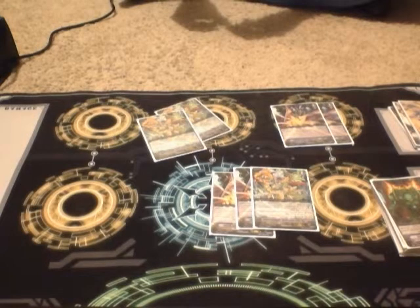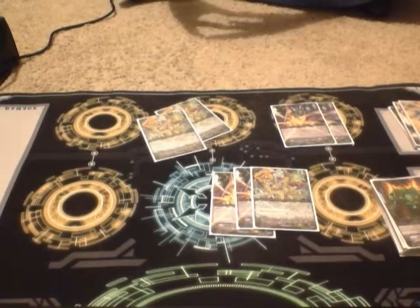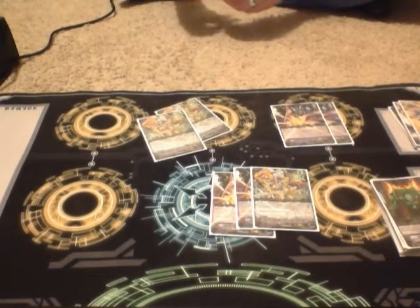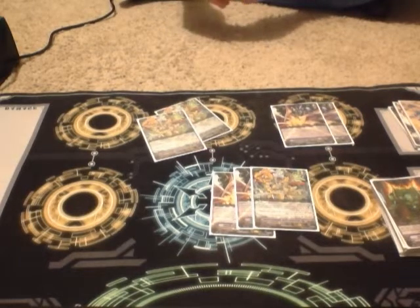With Link Joker now coming out, how do you think Beast Deities can match up with getting locked? I think it can stand up pretty well — you just need to be careful, especially with Nova Grapplers relying so much on rear guards. When it comes to a matchup versus reverse Beast Deities versus Link Joker, they have a disadvantage because he needs to get his rear guards locked to get that off, and you have to lock two. But you gain the advantage especially if you ride Ethics Buster — if you cross break ride, you have the advantage to get eight attacks off for sure. And if you're skilled, you can get off nine attacks.